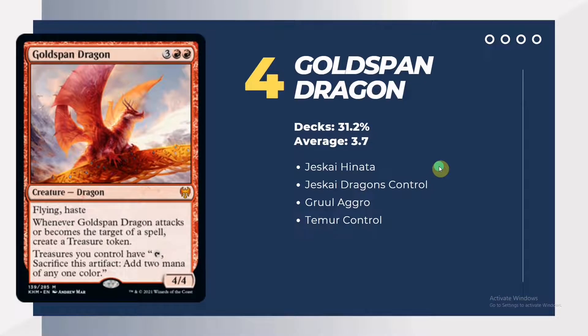Number 4 is Goldspan Dragon, still one of the most efficient cards — probably the backbone of the best deck in the metagame, Jeskai or Jeskai Dragons. It averages 3 to 3.7, appearing in 31.2% of metagame decks, typically as 4 copies. It's a great attacker as a flyer, and the dragon combo of pumping via treasure tokens for multiple copies can make it a one-hit threat. Gold Aggro runs 4 copies and Temur runs 3, as an efficient 5-drop that gets in damage quickly while generating mana to protect itself.